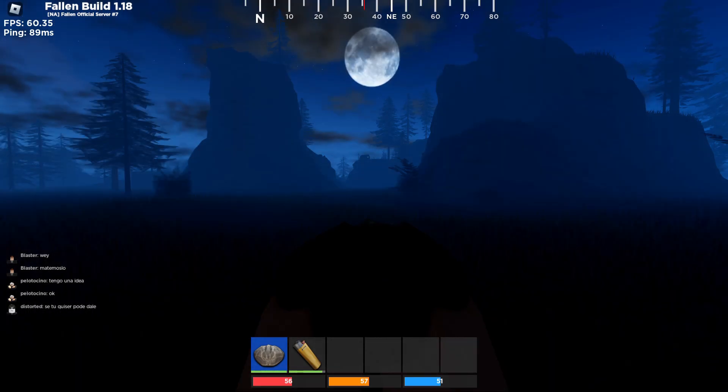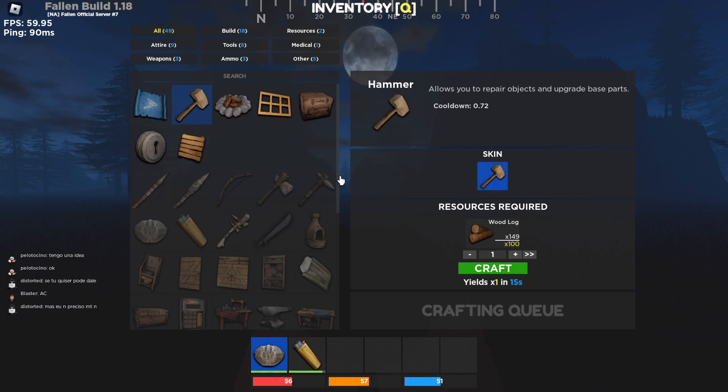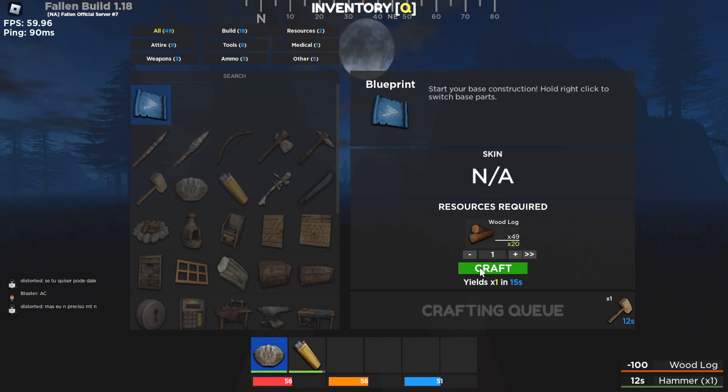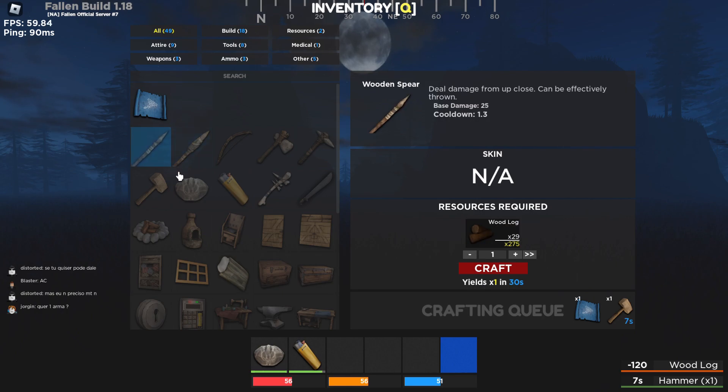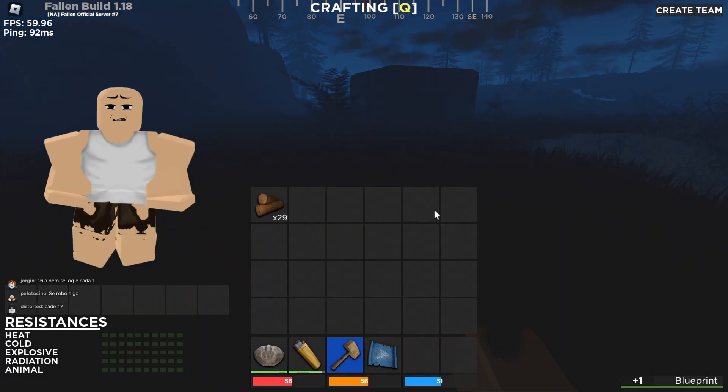Tab is just to see my inventory. Oh, you can craft things by clicking Q! I can craft a hammer and bonk people with it. I'm just gonna craft everything I can. How do I craft a wooden spear? I need 275 wooden logs for it — you've got to be kidding me. Oh, I have my hammer now. I have 29 wood.